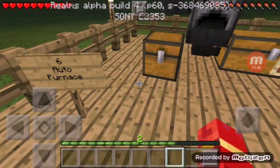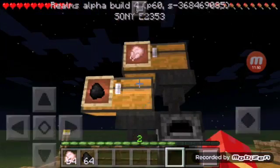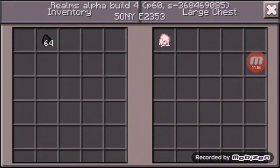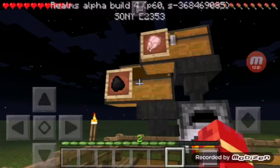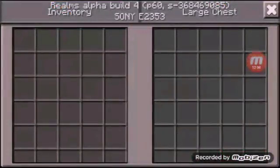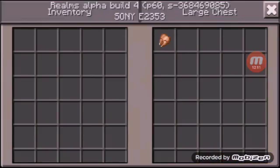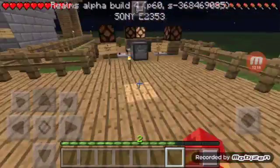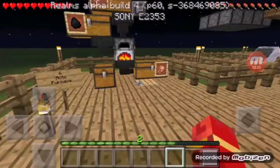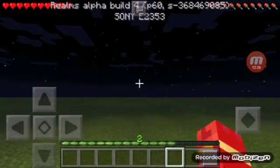Our last creation is the octo furnace. You put your raw chicken in here and your coal in here. It's a simple setup — when the food cooks, it will automatically go to the chest. I hope you like this video, please leave a like and comment down below, and I'll see you guys next time. Goodbye!